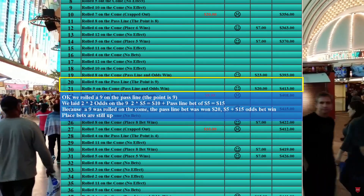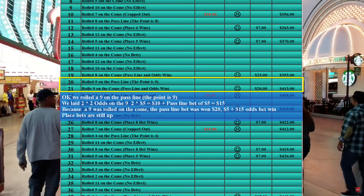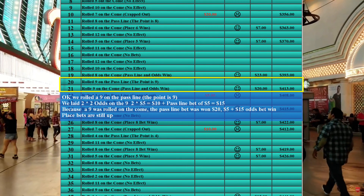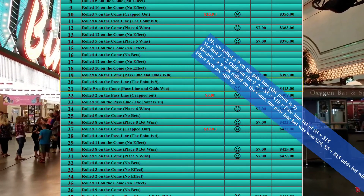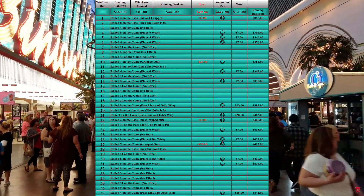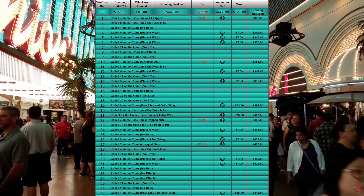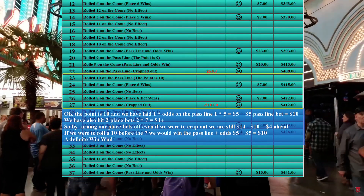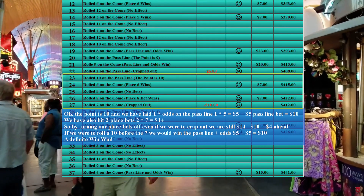In the third round we rolled a nine on the pass line — the point was nine — and very next roll we hit the nine. Won the pass line altogether, twenty dollars. In the fourth round we rolled a ten on the pass line, won our two place bets for fourteen dollars.